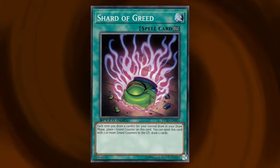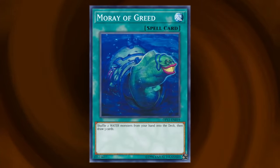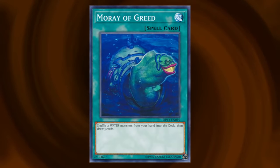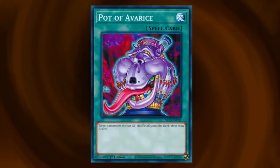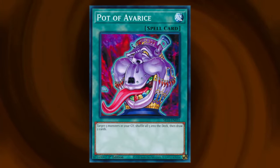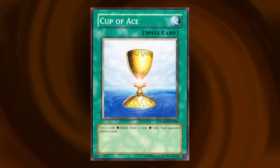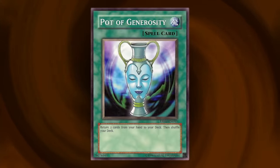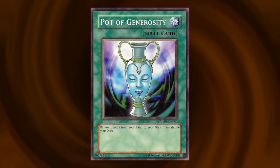Let's have a look at some of those new versions of Pot of Greed. Shard of Greed makes you wait two turns before you get to draw — it keeps the spirit of the original, but it's too slow to see any competitive use. Moray of Greed lets you draw three cards, but makes you put back two water monsters first — potentially very strong, but you absolutely have to be playing a ton of water monsters. Pot of Avarice adds a cost that makes you shuffle five monsters from your discard pile back into your deck — this was actually still a bit too strong, and it was banned until fairly recently. Cup of Ace has a 50-50 chance of backfiring and giving your opponent three cards instead — which is quite funny, but also just really awful from a strategical standpoint. But still not as bad as Pot of Generosity, which makes you undraw two cards.